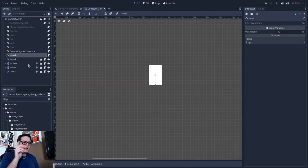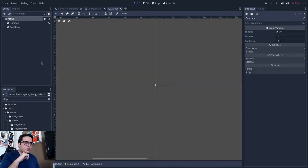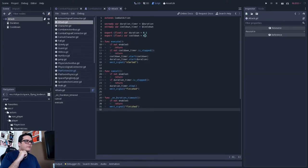Let's start with the attack class. If I open this attack node's script, basically what an attack does is that it will execute or cancel itself. When it executes, it checks if the cooldown is not running. So we have a cooldown and a cooldown timer. If the cooldown is finished, it will execute and tell other classes that this attack is executing, and it will start the cooldown and the duration timer. The duration is basically the duration of the attack.